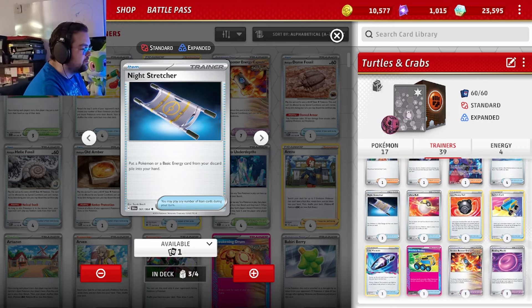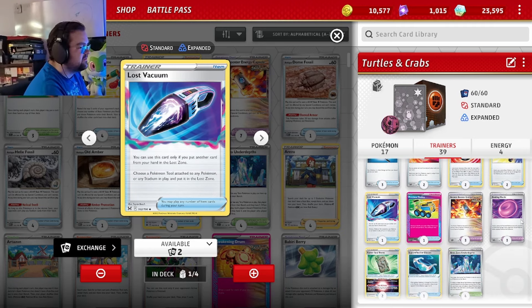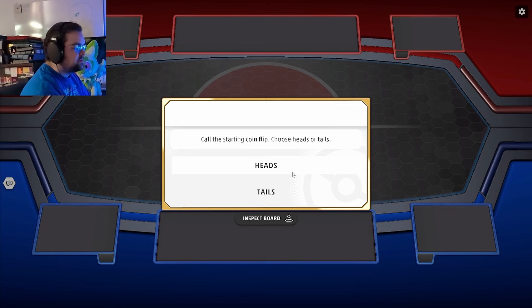We play Night Stretcher to get Pokémon back, Switch Cart to switch them in if Latias is in a dire situation or we don't have the Pecharunt, and one Lost Vacuum to get rid of opposing stadiums or tools. We're running just four Double Turbo Energy. That's pretty much the deck — before we get into the games, if you could subscribe it helps us out a ton, we've been seeing a lot of growth and it's all thanks to you guys.